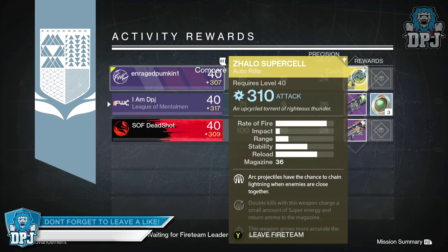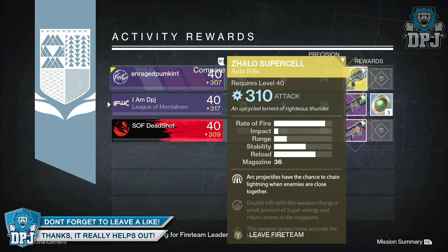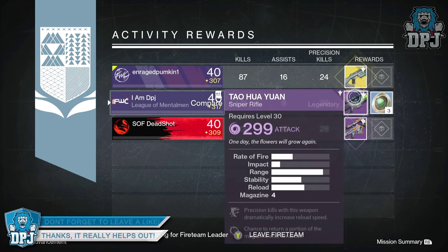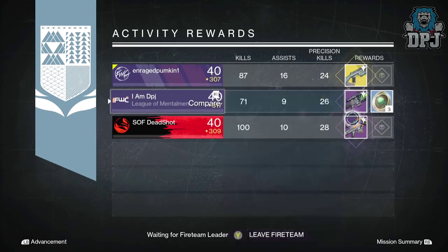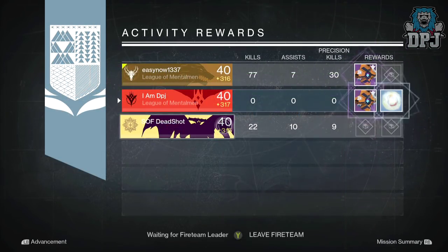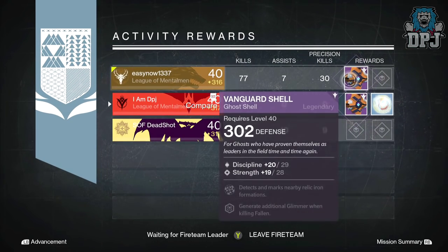Softcapped Deadshot got a 1000 Yard Stare sniper rifle, and Rage Pumpkin got the Zhalo Supercell exotic auto rifle. Moving on to my Titan, I got a 303 defense Ghoul shell offering Discipline and Strength, but to be honest I didn't really deserve anything due to me joining right at the very end.